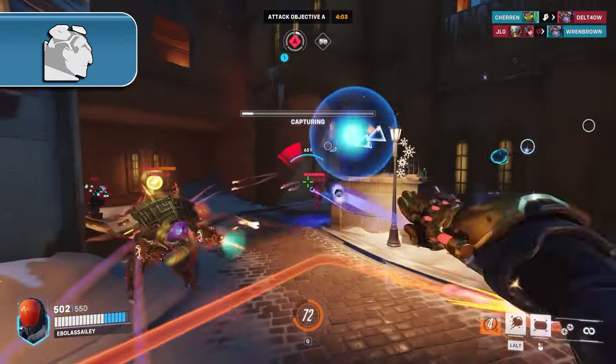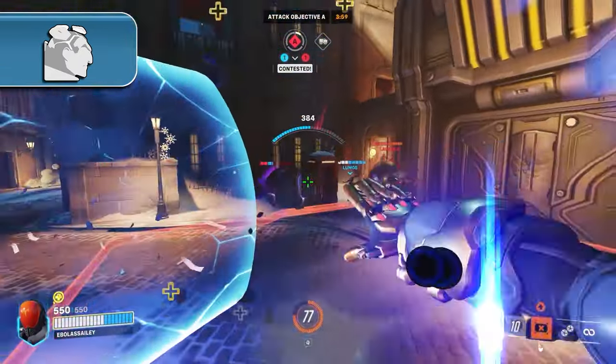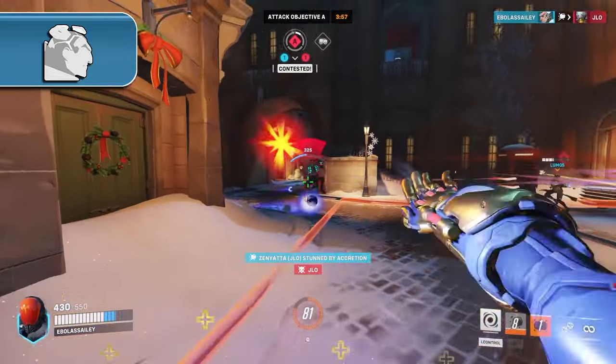With all of that being said, you really want to be focusing on squishy heroes as Sigma. Shooting at tanks on occasion is fine, but Sigma gains real value from shooting behind the tank and putting the lower health heroes at risk.